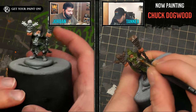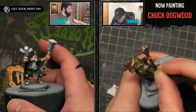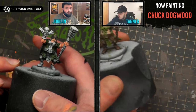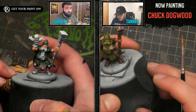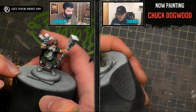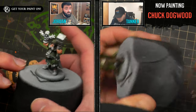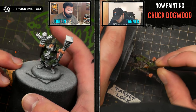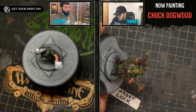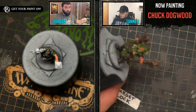I base-coated a lot of parts of Chuck with Battlefield Brown so I could work into other tans and browns. On his shirt, I'm doing a second layer of Hammerfall Khaki — I'm not painting a whole layer over his shirt; I'm leaving some of that brown in there as a natural shadow. You can get that effect later from shade, but you can also just leave some of that layer. It's got a nice contrast against his cloak.